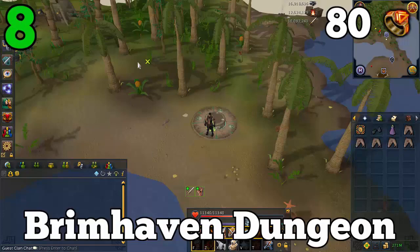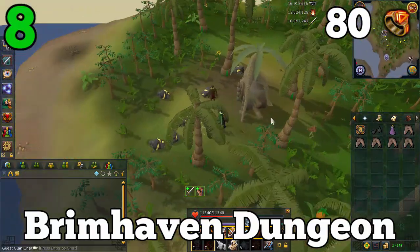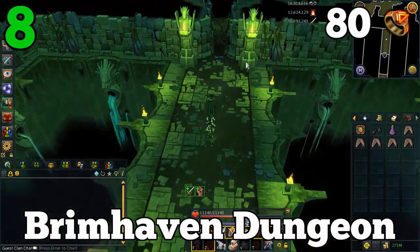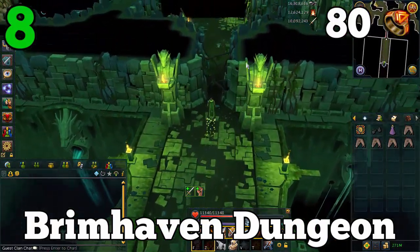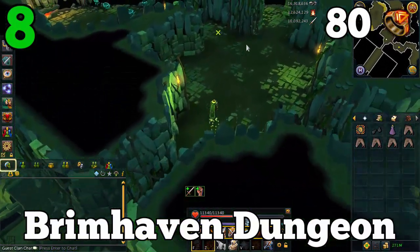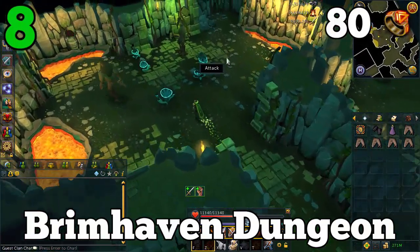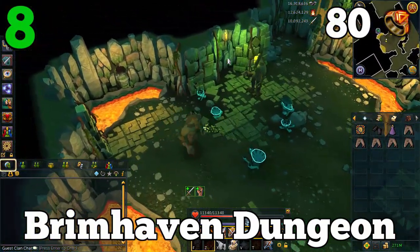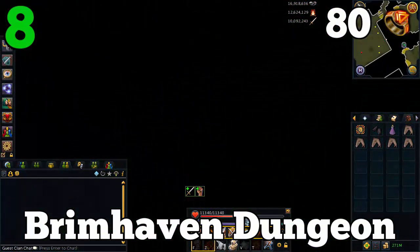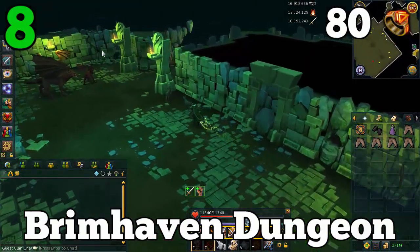Number 8 on the list is the Brimhaven Resource Dungeon, and this one can be very handy for Slayer tasks. The requirements to access it are fairly high — you need level 80 Dungeoneering. There's also an extremely handy magical barrier, but you need the Elite Daemonheim Aura to access that, which requires all of the Daemonheim tasks done. There's also a handy shortcut to get through the Brimhaven Dungeon quickly, but it requires Karamja Gloves 4 — which requires completing the Elite Karamja task set, including 91 Runecrafting. That's why it's so low on the list, but you don't need the gloves to get through — it just takes a little longer.